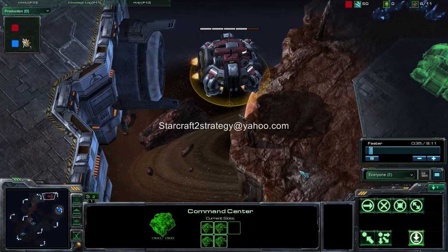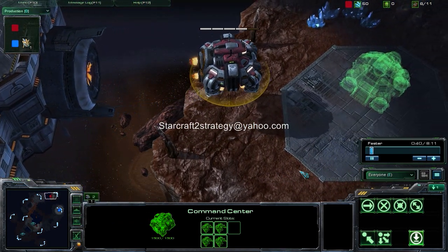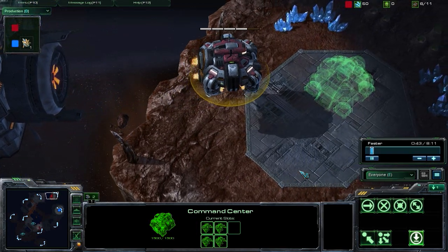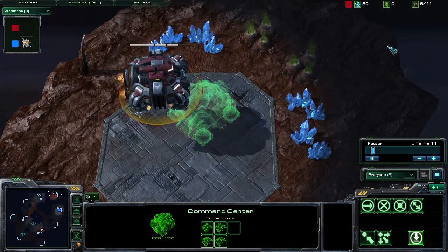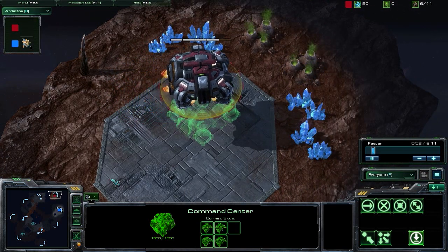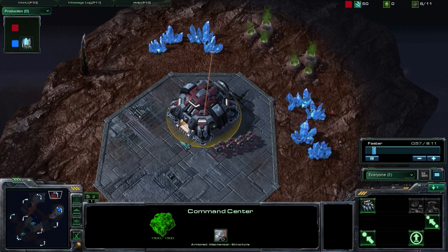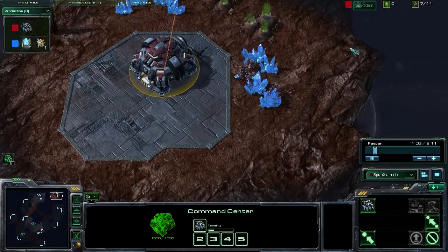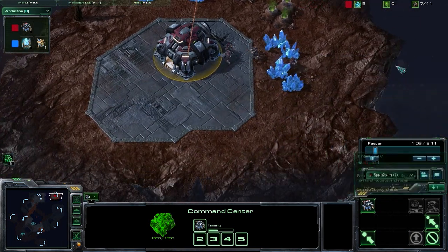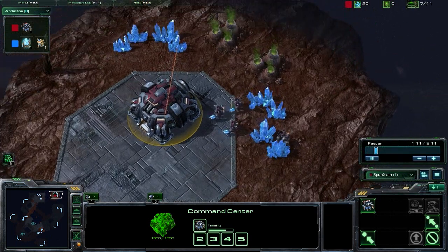Also, if you have any replays from professional or high-level players and want us to break down their strategies, you can send them to that same email address. Today we're going to be taking a look at a Terran strategy from Spunekstain. This is going to be a proxy base, proxy barracks strategy, and it can be used on any map where you have a secluded island area that you can lift off your command center to.